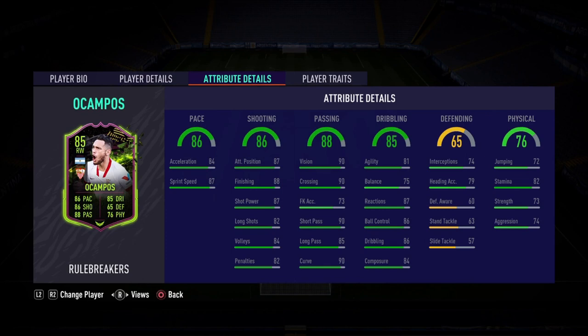Onto the passing — the biggest upgrade in my opinion — plus ten on his regular card: 90 short passing, 85 long passing, and 90 vision. This guy is phenomenal and is going to be a phenomenal CAM. He gets a plus three in dribbling as well — he usually comes with 69, 64 balance, and gets a huge upgrade to 75 balance and 81 agility. Beautiful stuff. 84 composure is the stuff of dreams. He gets a plus two in defending, but that doesn't really matter.